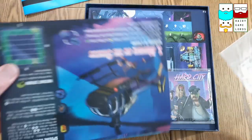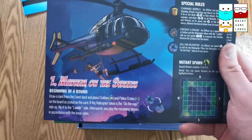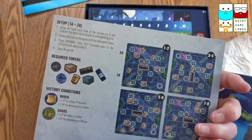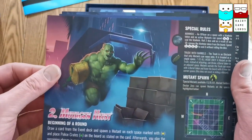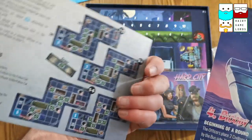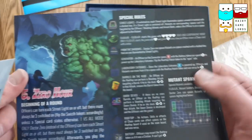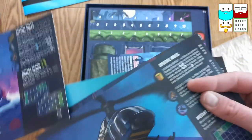Here are the scenario cards. Number one is Mayhem on the Streets — a beginning round telling you what you need to do, what the board looks like, and the placement of where the mutants spawn. On the back there: the setup, tokens required, victory conditions. Then we've got the second, the third — Toxic Revenge — Bloody Sunrise, and then the last one: Zero Hour. They look like they get harder and harder, with special rules and a different layout on each scenario.